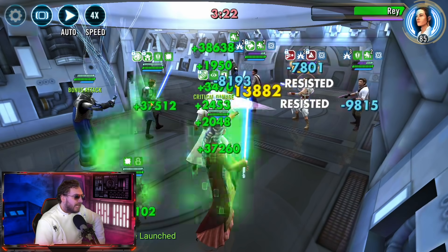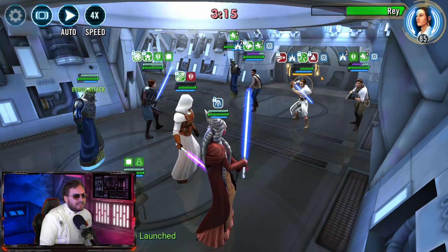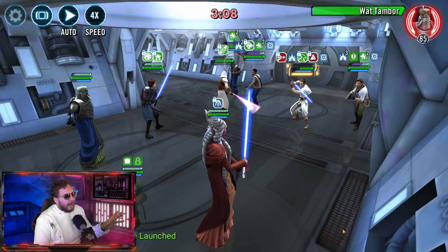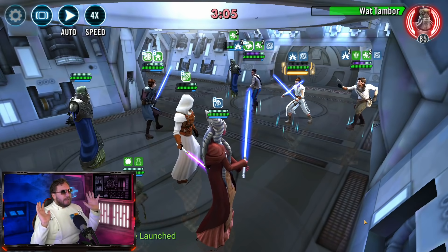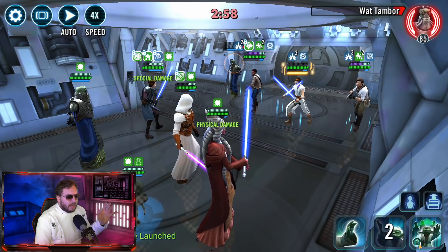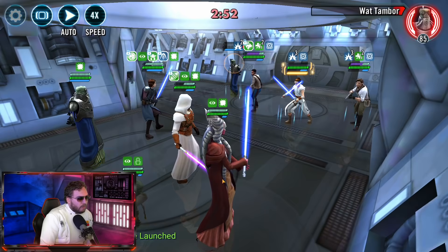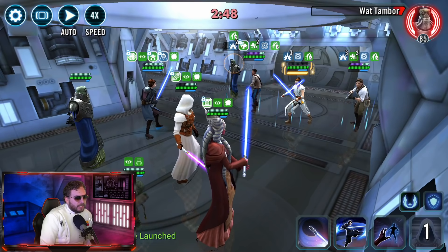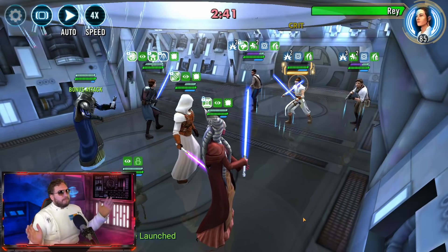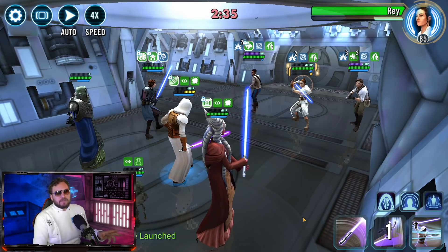I'm going to pass Terminator over to Skywalker so I can be ready for another mark in case we need it. Now we're going to use our basics to reduce the max health. Ultimate ability time — this is when we've got to make sure we get ready to survive. I'm going to kill off Wat Tambor right here to stop spreading the tech. We're going to get some foresight on the board to try to mitigate incoming damage. Here comes the ultimate — and you're able to survive the ultimate, which is huge. We can't put armor shred on Rey right now, so I'll just pop a basic to kill him off.